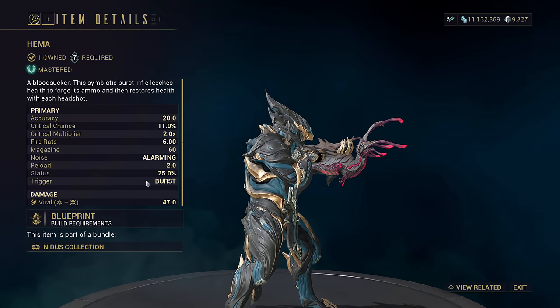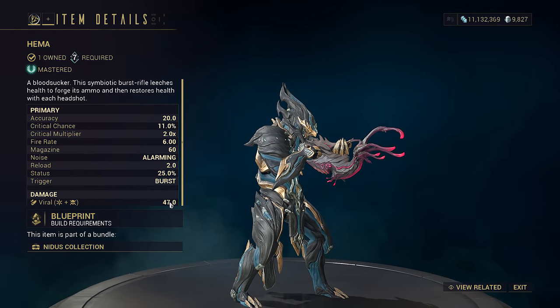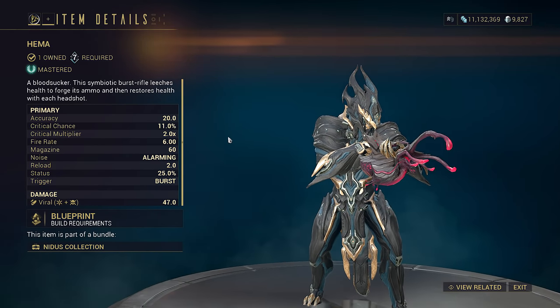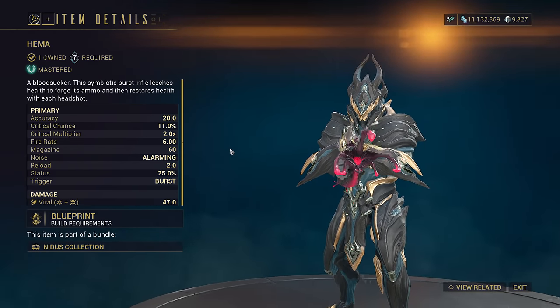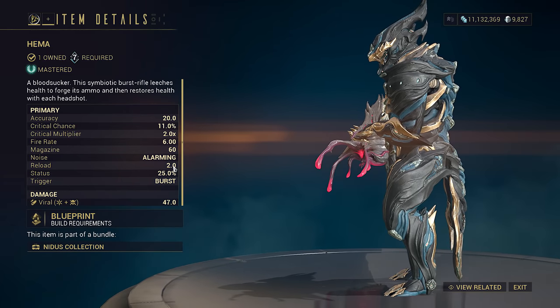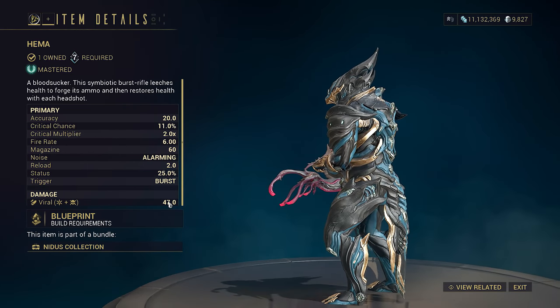Let's take a look at that HEMA. It's a burst-fire weapon that has innate viral. It can't really crit properly, but has fair crit multipliers. We can get around this easily because Vex Armor and innate viral free up slots on the weapon. The reload is 2.0, which is very tolerable, especially if you slot Merciless in the arcane slot.